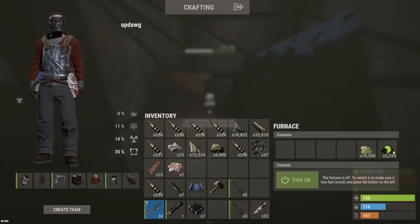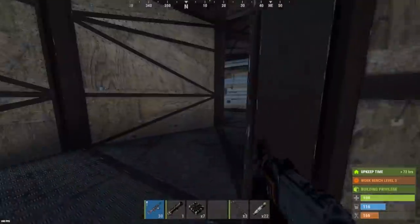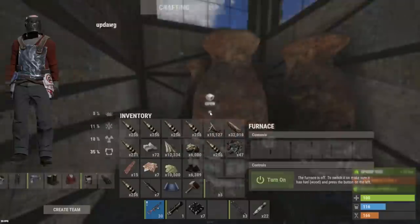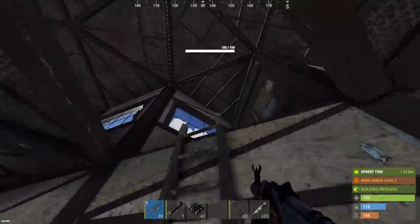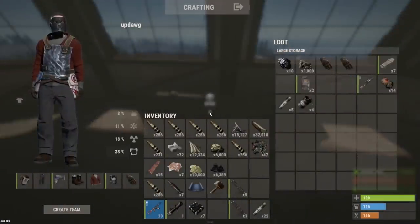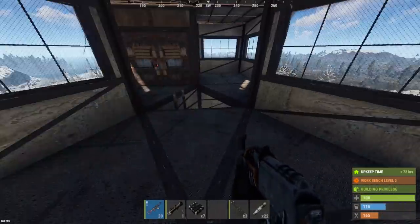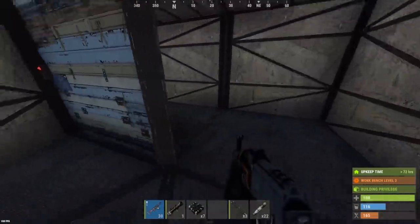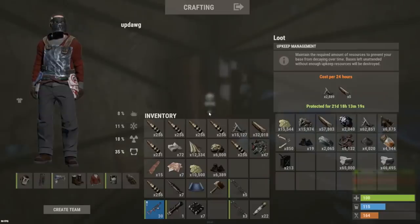Even the furnaces are loaded - almost 11,000 sulfur, so that definitely paid off. Let's see what else he had up here - more furnaces. Those are empty. This base is just completely not secure at all, like missing doors and hatches. Up here just a few more gear items and 3k metal. Not the most interesting base but hey we profited, that's all we're going for. Kind of hilarious that he left the TC right in the wide open where you could see it. Another 16k sold for 4k GP - let's go boys, we take those.